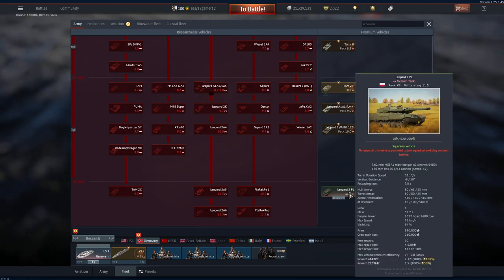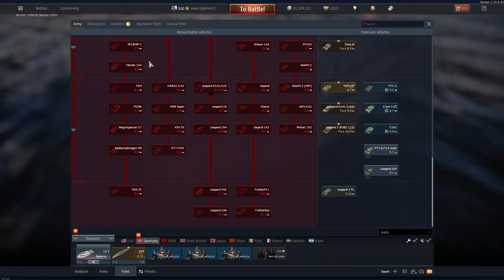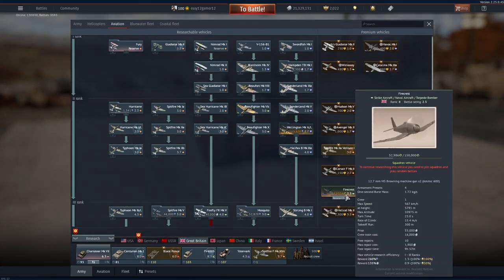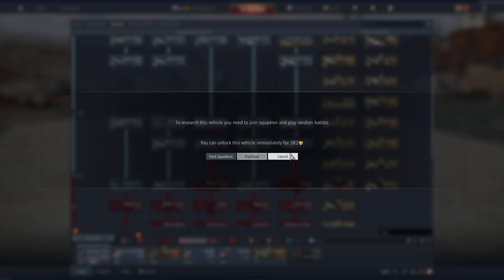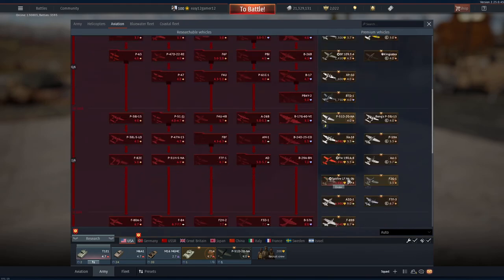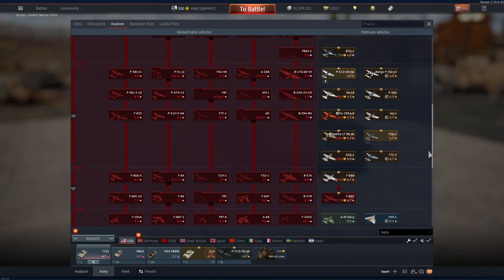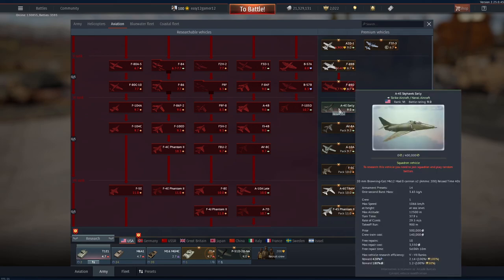Squadron vehicles are ones you can boost research into if you're in a squadron and playing together, then unlock them. I think I'm working on a British aircraft in my squadron. You can also purchase the squadron vehicle for 550 golden eagles if you want to, but I wouldn't recommend it. To summarize: the research line is your main tree; premium vehicles can come from crafting events, the marketplace, golden eagle purchases, store packs, or as squadron vehicles.